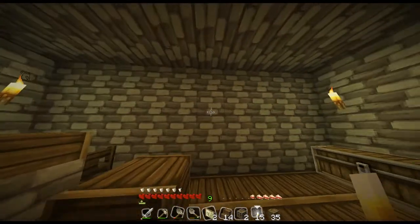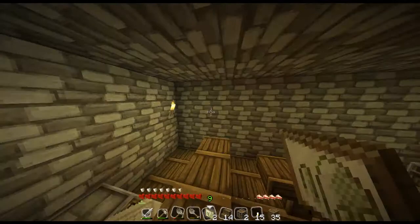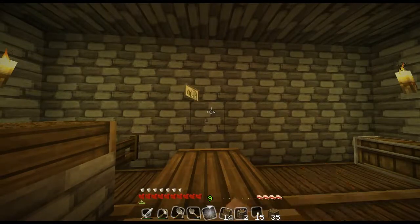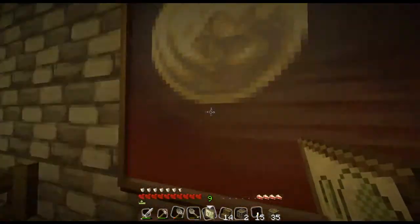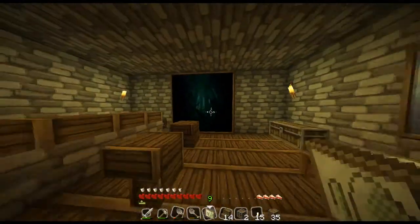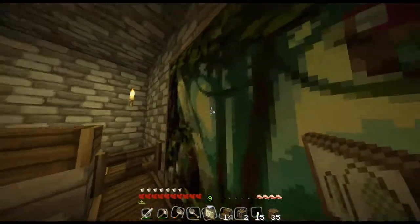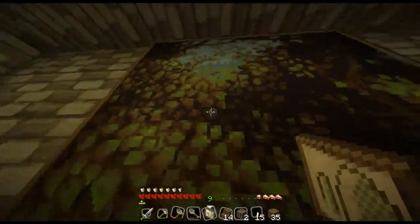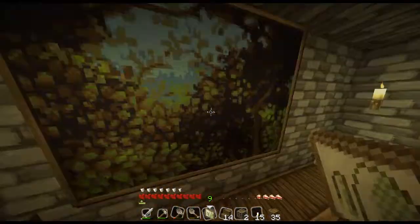I think we should add a painting to this, so why don't we look through our paintings. Why don't we add a painting on this wall right here. Here's a really big painting — I don't like it though. Ooh, this painting's nice. Why don't we try to get a painting up here — ooh, how about this one? Yeah, that'll do. For now I'm just gonna keep this painting.